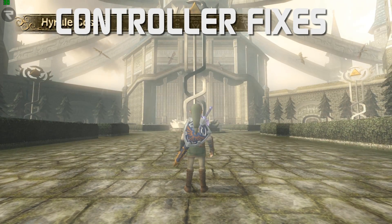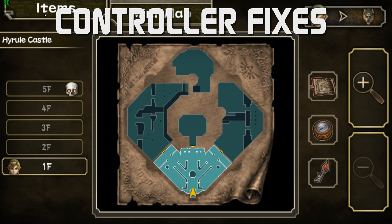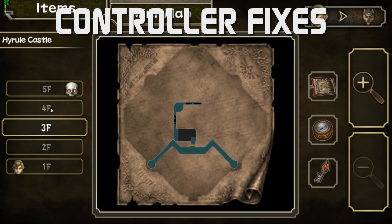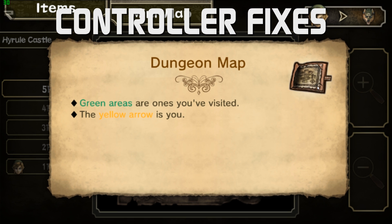Team Cemu has also changed and updated some touch controls for the virtual Wii U gamepad. This includes proper scaling of graphics, so rendered images will now appear as they do on actual physical gamepads. Full gamepad touch support for Zelda: Twilight Princess HD is also now working.